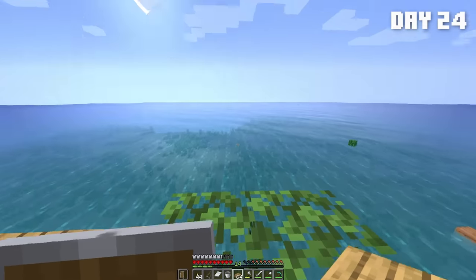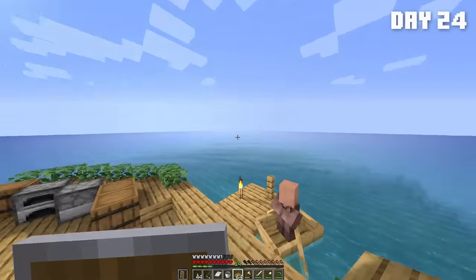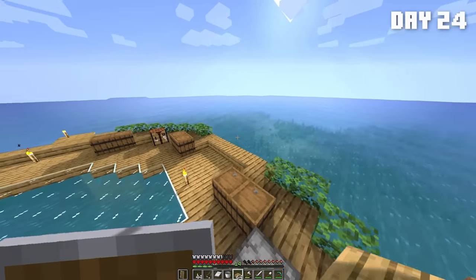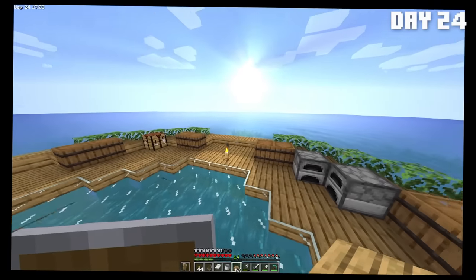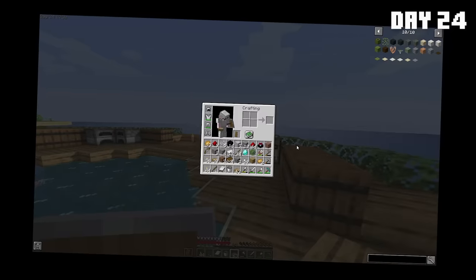For the nether portal raft I want to do a turtle. Basically the idea is like turtles — they float. Have an ancient turtle with the nether portal on the turtle. I think that's pretty cool. I can even use some green coral blocks for the turtle head. At the rate that I'm getting distracted, I might not even finish this mob farm before the hundred days is up.